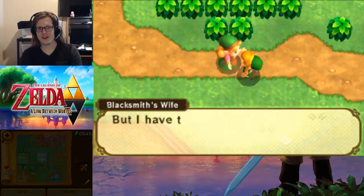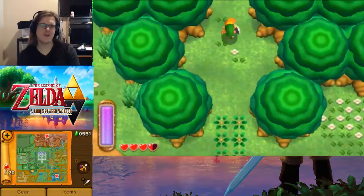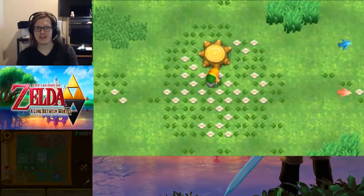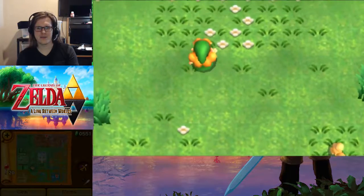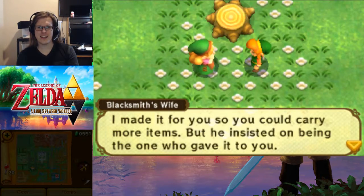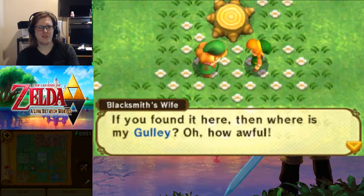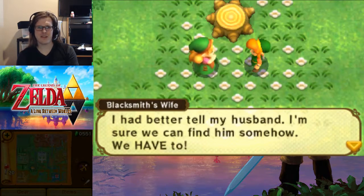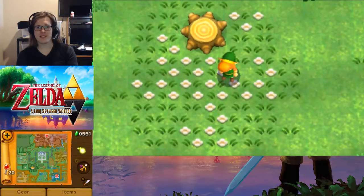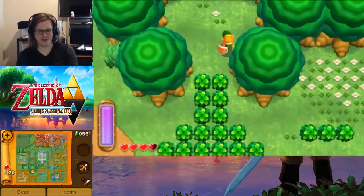We talk to someone who asks if we've seen Gully and thinks he's playing around here. He's up here, but Gully is not there — instead, his bag is. We talk to it. His mother appears: 'Did you just find that pouch? Oh my stars, Gully had that. I made it for you so you could carry more items, but he insisted on being the one to give it to you.' If he left it here, where is Gully? She'll tell her husband. We've now got a pouch which lets us set items to X — a very useful item. We can now set our net, so if we come across any bees — golden or otherwise — we can catch them quickly.